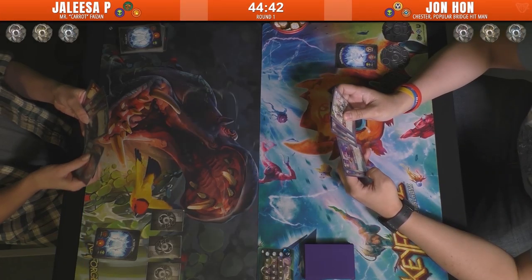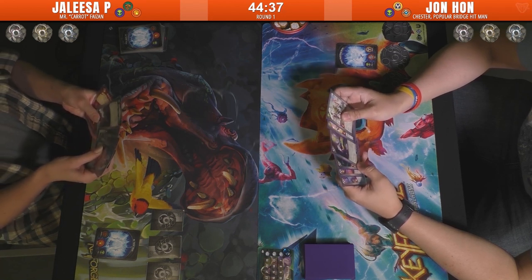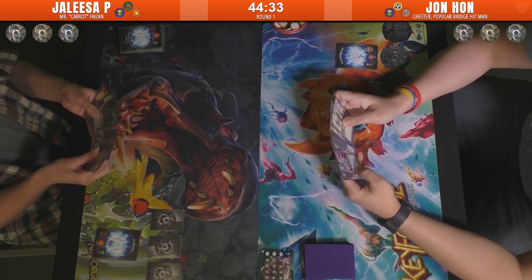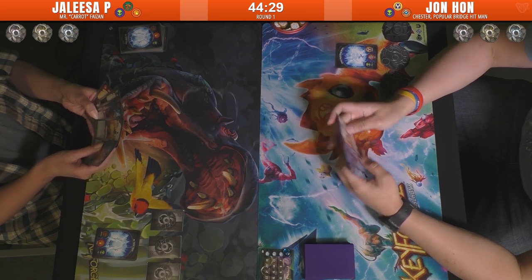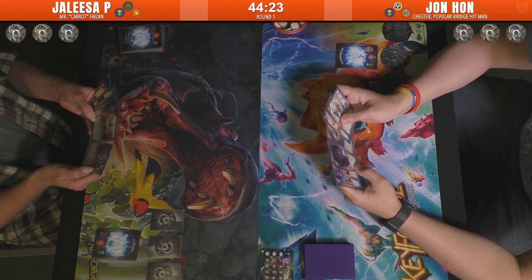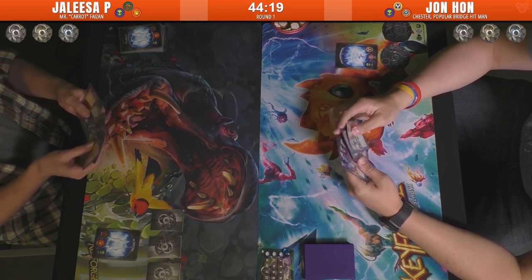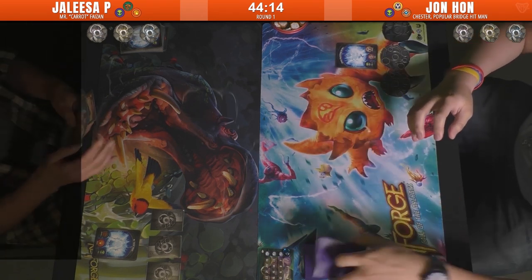Welcome to VTTvLive. I'm Travis, here with Sung Ho today. How you doing, Sung Ho? How's everyone doing? It's not our first coverage of the new Age of Ascension set for Keyforge, but it is the release event here at 401 Games in Toronto. We're jumping into round one with Jalisa up against Jon Han. Jon has played a lot of Keyforge — he was here last week at the pre-release event, so he's probably opened a few decks at this point.